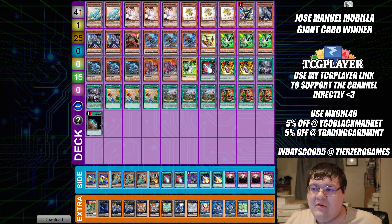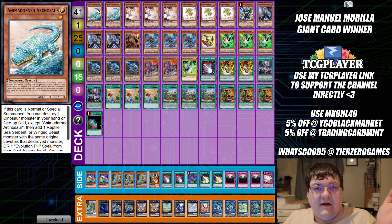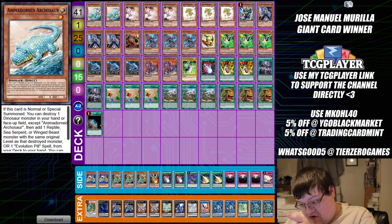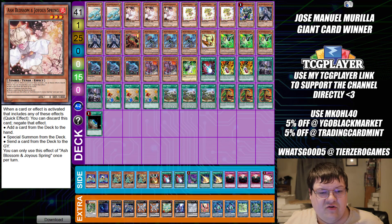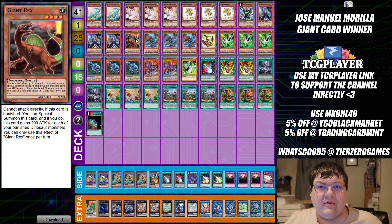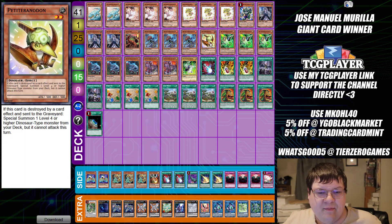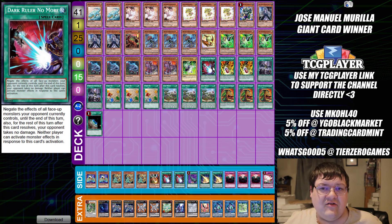The last list we have today is Dinosaurs — this was Jose Emmanuel Marilla's giant card winner, meaning he took home one of those oversized giant cardboard pieces worth a lot of money on the secondary market. Dinosaurs have had it rough this format. The deck is extremely good but it's definitely fallen by the wayside. You saw all the Drytron and Zoodiac running around, but dinosaurs have progressively been on the decline. We have two copies of Animadorned Archosaur, triple copies of Ash Blossom, triple copies of Petiteranodon, one Pancreatops, triple copies of Ghost Belle, one Giant Rex — some things never change with these builds.